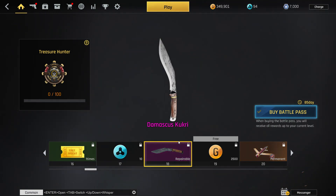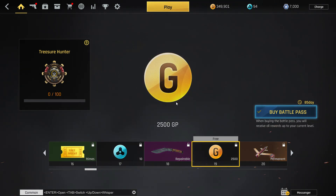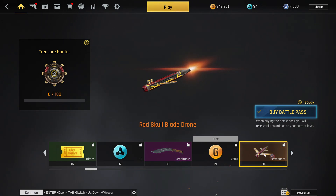Next you get the Damascus Kukri, which is the next big thing, and your first drone skin. This time we have three drone skins — your first one is the Blade drone, which looks pretty all right. It's going to be coming at your enemies, they're going to be intimidated — pay to win right then and there.